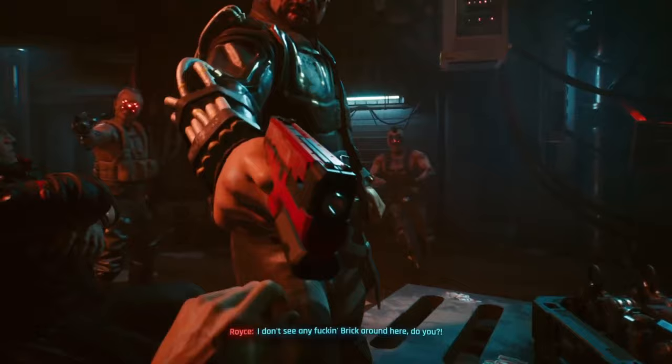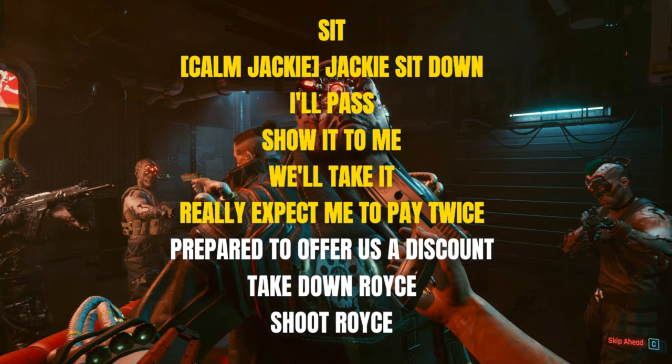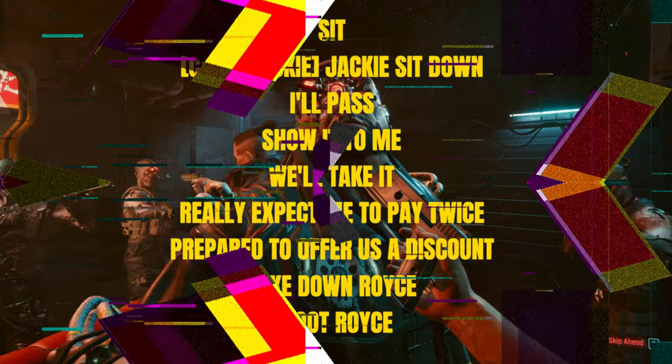After this, you'll head to the Maelstrom gang at the food processing plant. You want to take down Royce when you can in this mission. When you get to the dialogue section, choose: sit, calm Jackie, Jackie sit down, I'll pass, show it to me, we'll take it, really expect me to pay twice, prepare to offer us a discount, take down Royce, shoot Royce. Then once you escape the hideout, Meredith will appear to close the quest off.